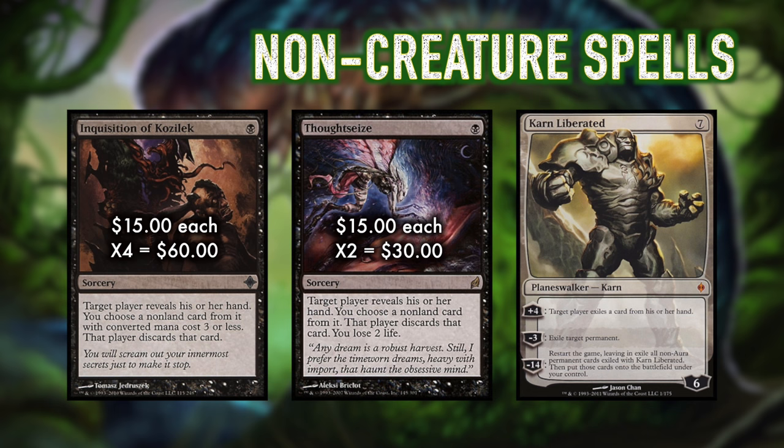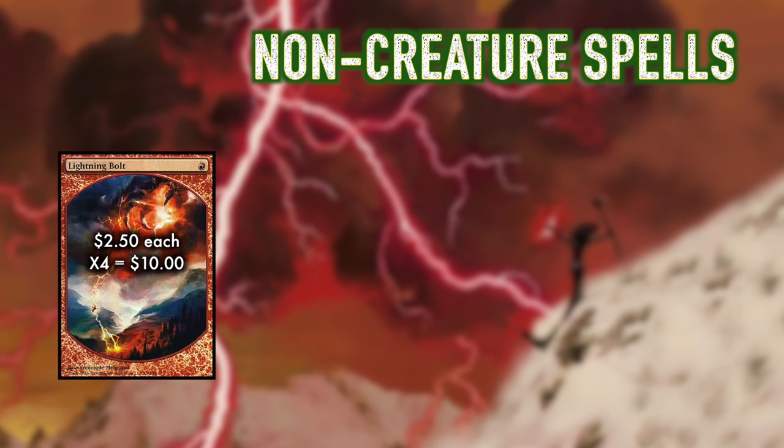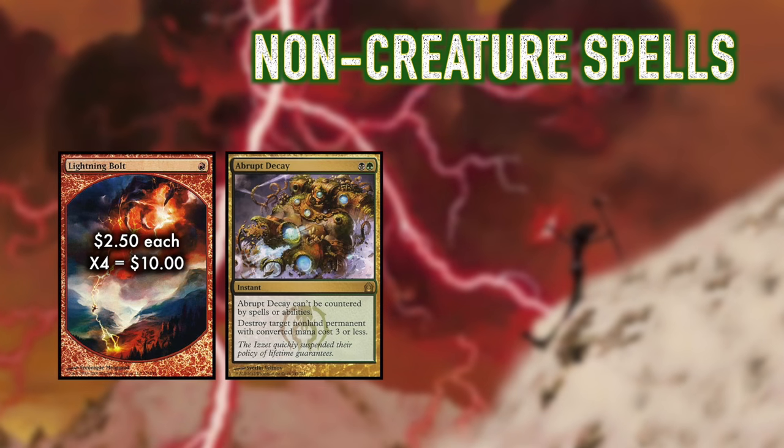Removal doesn't get much more clean-cut than 4 Lightning Bolts. Do you think 3 damage to a creature or opponent for only 1 red mana is good? Wrong! Lightning Bolt is not a good card — it's an amazing card! If it is legal in your format, you should be playing red just to play Lightning Bolt. 2 Abrupt Decay are our essential catch-all, cannot-be-countered non-land removal. If it's a permanent that costs 3 or less and it's problematic, Abrupt Decay is the answer.